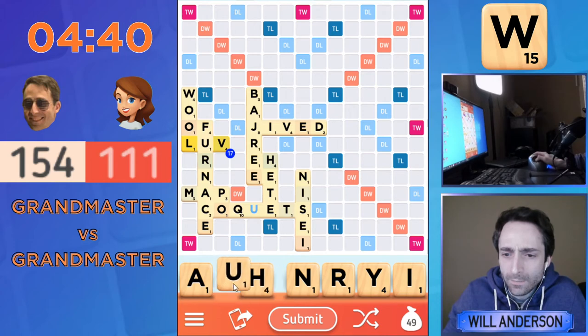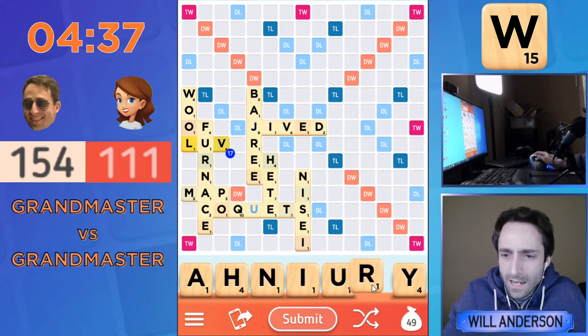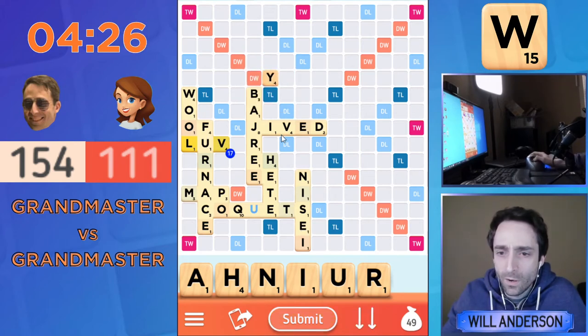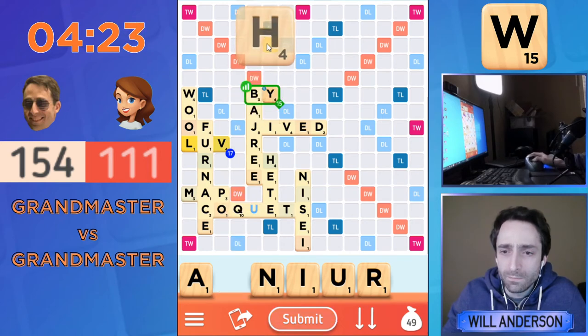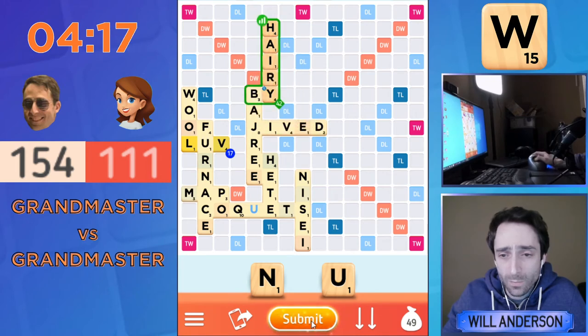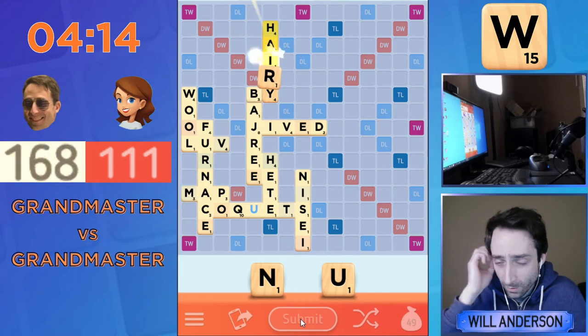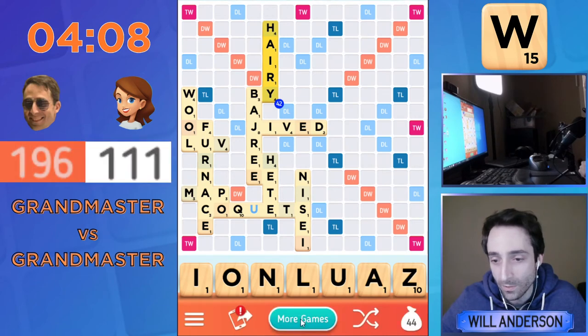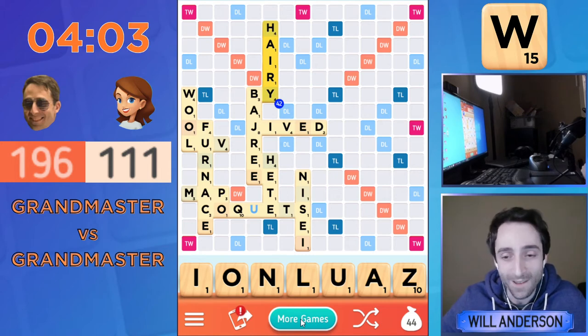I'm now winning. I don't have wonderful letters — again, since NISEI, my racks have been a little bit imbalanced. I've had problems that I have not been able to deal with. But at the least I have a Y here, and at the very least I can just play HAIRY here, which looks pretty good. That's 42 points — gets the Y on the triple letter both ways. I continue to keep a U, which I'm not thrilled about. I've had a U most of my last few turns, and the Q has already been played. Eventually we will run out of U's and I can move on.